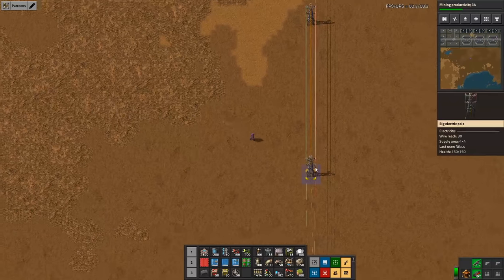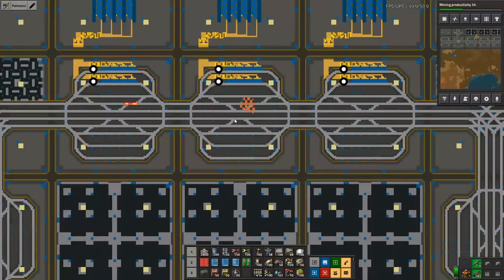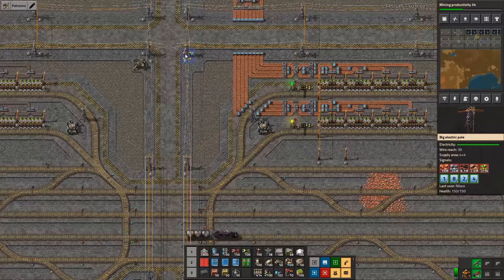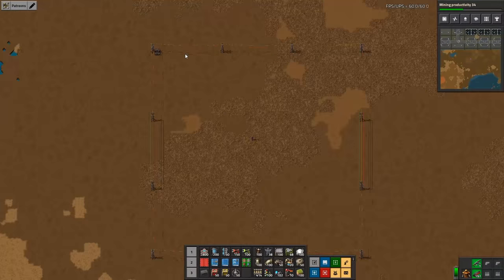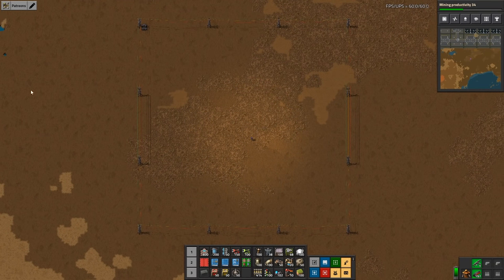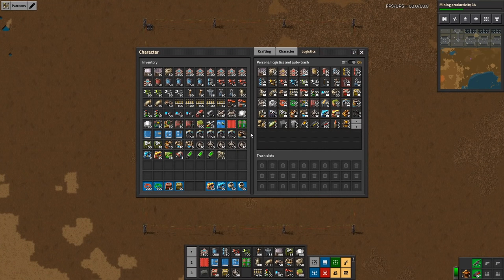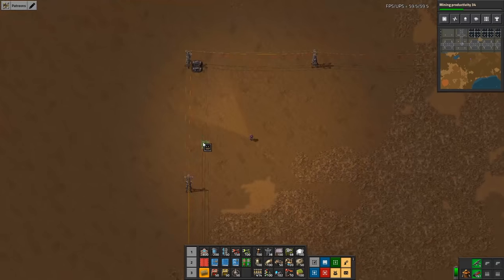I always put red and green wires as part of the blueprint because then you have it ready later on. In this base I'm carrying signals on those wires to manage trains and track materials — useful for more advanced circuit networks. It's much easier to build that upfront rather than add it later, because adding it later is very painful.